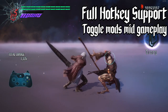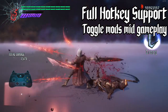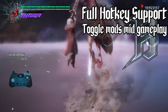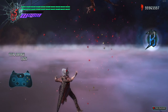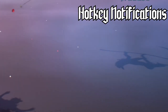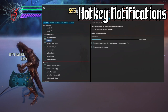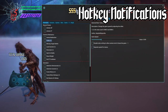For instance, the turbo mod could be bound to a button to allow time to slow for dramatic effect mid-combo, or one hit kill could be enabled to ensure an enemy died on a specific move. When toggling a mod, a notification will show up on the screen indicating that the hotkey was used. This feature can be toggled in the new settings window, accessed by clicking on the gear in the top left of the trainer window. These features took a significant amount of development time to add, so I hope they are well received.